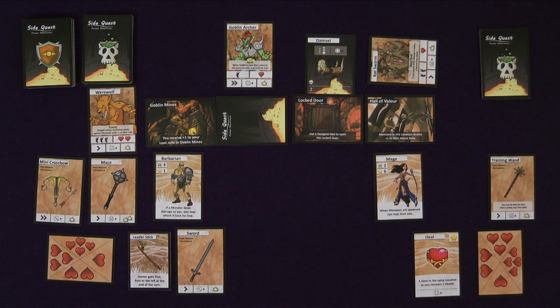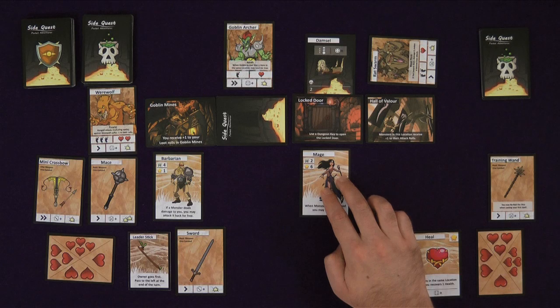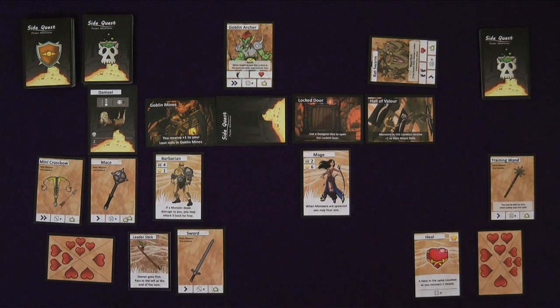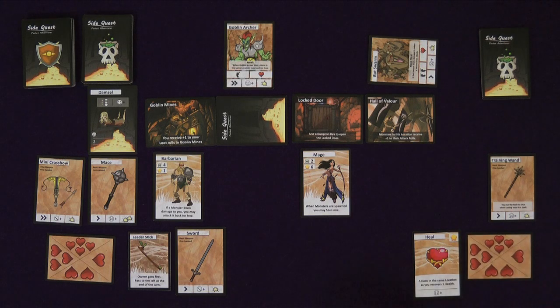It is now the mage's turn. She decides to try and save the damsel, who has already been lowered one step from the last end phase. She uses one action point to move to an adjacent location — the rat swarm is stunned so does not get a grab attack. Then she uses an action point to save the damsel, rolls, and succeeds with a four. Finally, she spends her last point to heal herself with her spell. She rolls a three, which is a fail. However, her training wand allows her to reroll a dice when casting her first spell of the turn. She rerolls and gets a six, which is a success, healing one point of health back to her max of four.